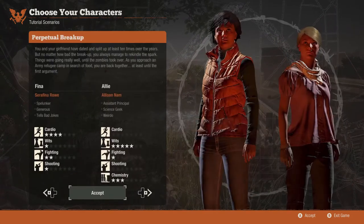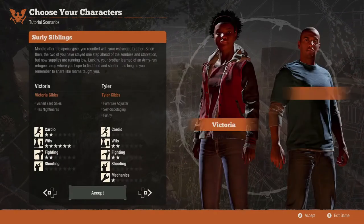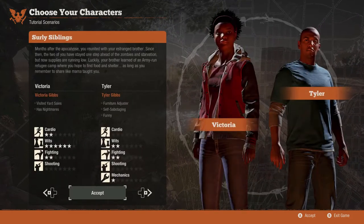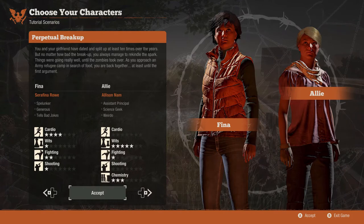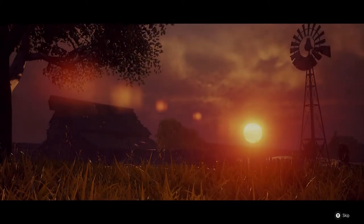The character options are 'Die Old Buddies' and 'Odd Couple.' I was probably just gonna go with the Odd Couple, but I didn't even look at the stats. These guys are better at shooting — those other guys are not that good at shooting. So I think we're gonna go with the Old Buddies.